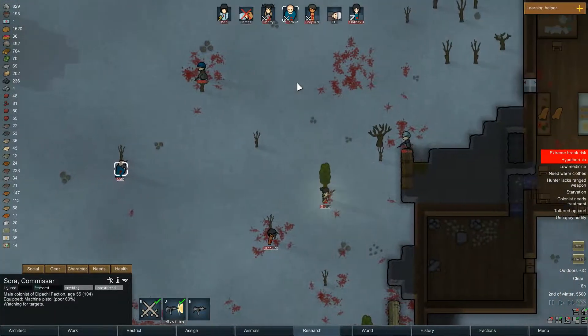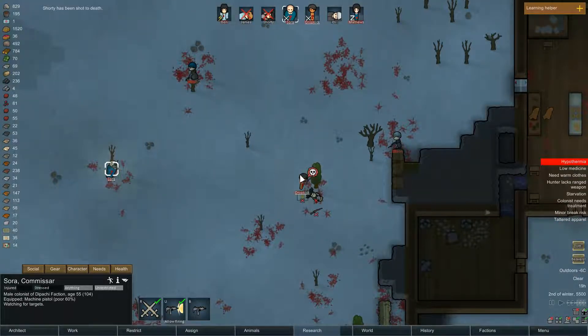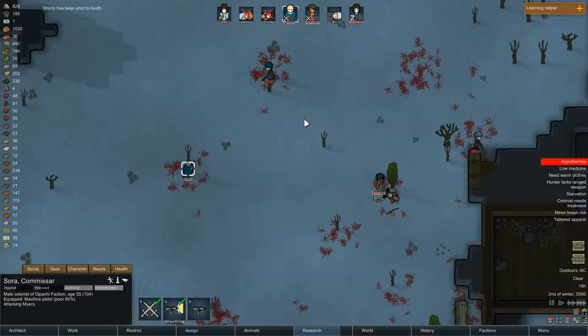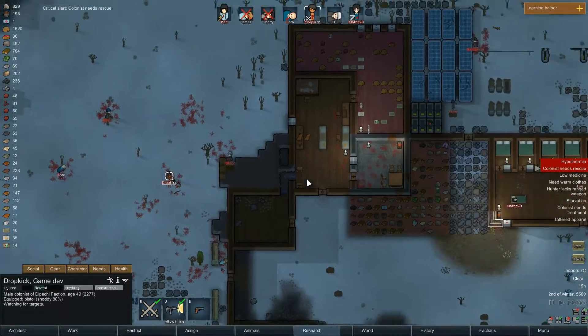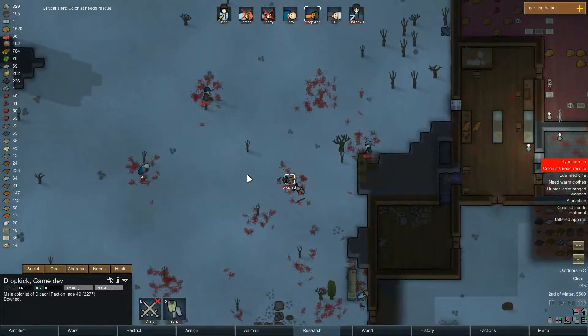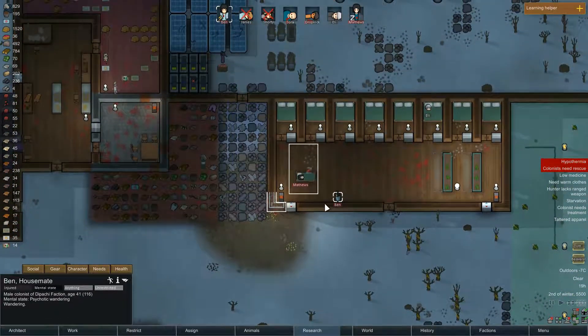If you could shoot this guy, that would be great. Meanwhile, the people are just freezing outside because the battle has been going on forever. If you could not die, that would be great. He died as well - great. Why are you firing at him? Oh no. He's downed as well.